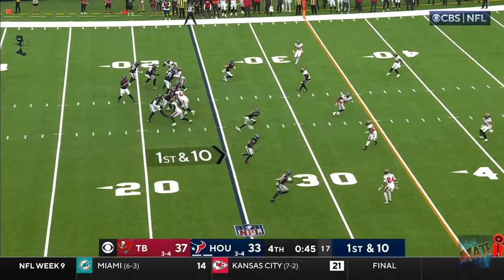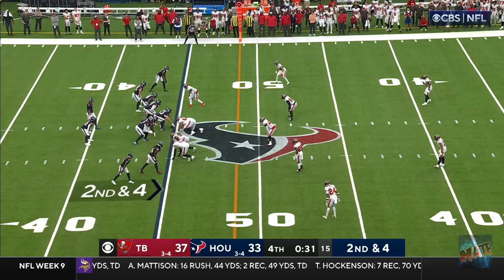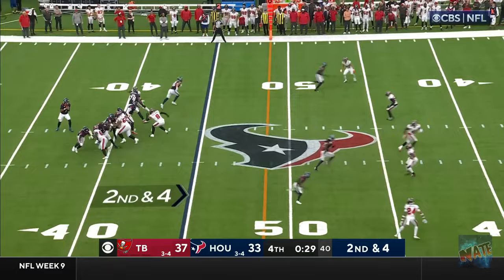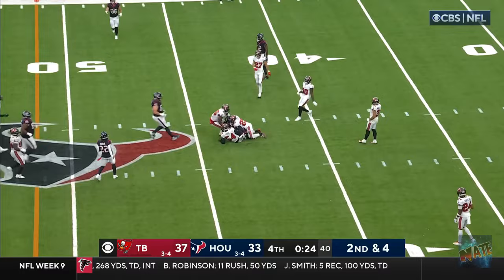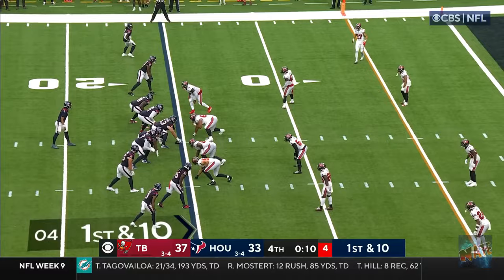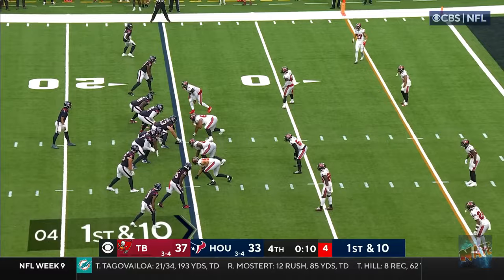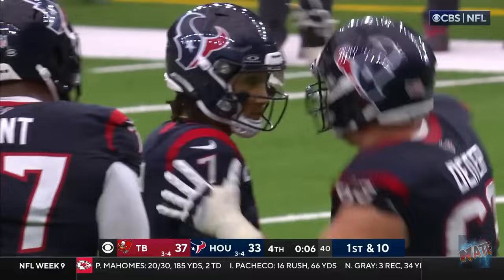You got to get into the end zone — Texans need a touchdown. Stroud underneath, hits Schultz — first down. 31 seconds to go. On second down, Stroud downfield. Six defensive backs in there for the Buccaneers. Stroud looking, deep ball — hold in, takedown. Ten seconds to go. Can they win it? Stroud to the end zone — touchdown! C.J. Stroud leads a magical drive.